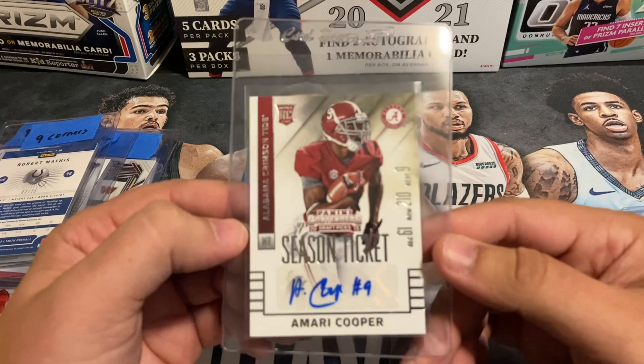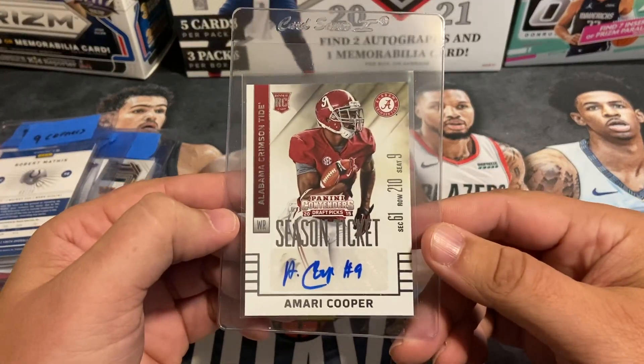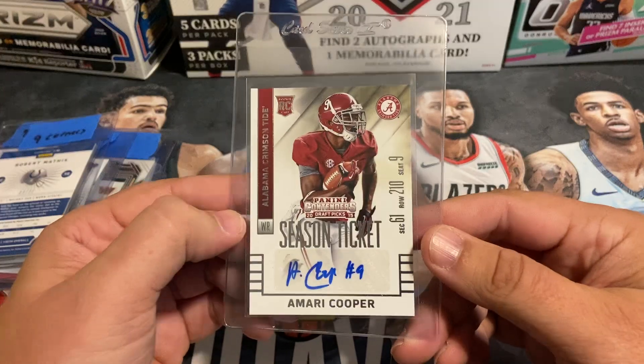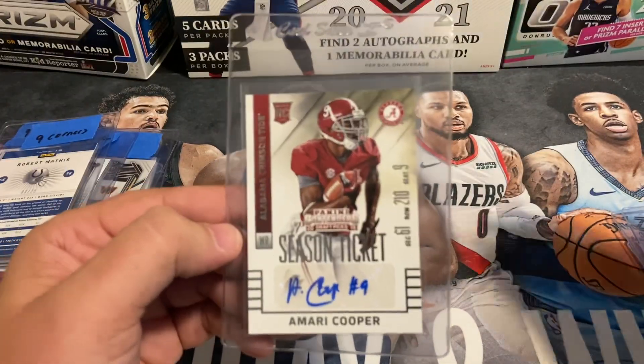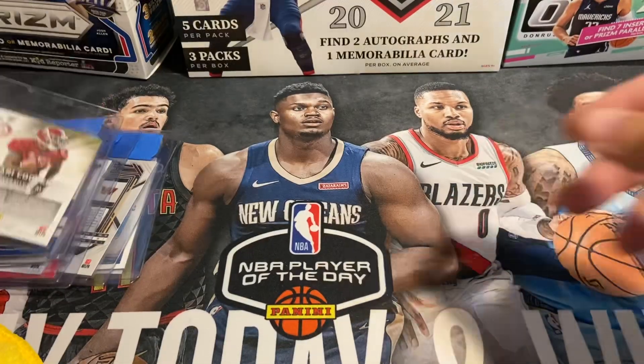Amari Cooper — this is the Contenders Draft Picks Season Ticket. Didn't pre-grade this one but I think probably a 10 on that one.